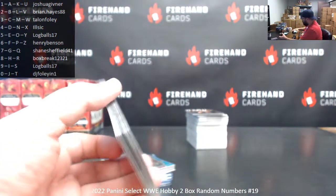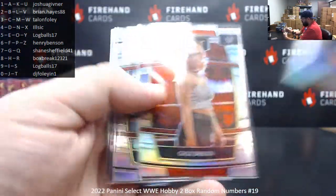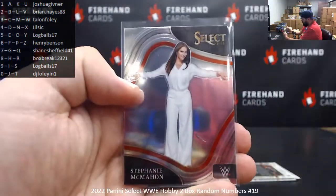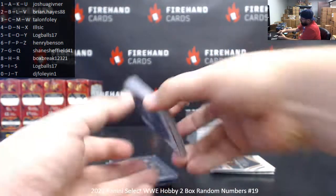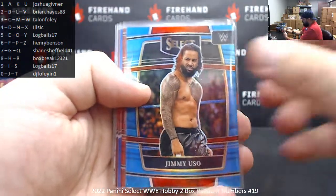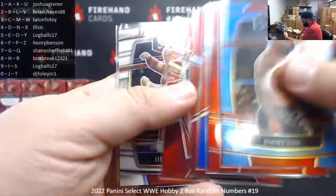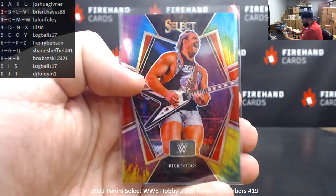Thank you for joining in on the break. Here's what we pulled. Got a handful of top silvers: Charlotte Flair, Gigi Dolan, Alexa Bliss, and Undertaker. Ringsides — high number ringsides: Becky Lynch, Undertaker, Rikishi, Stephanie McMahon. Numbered prisms: the 299 Jimmy Uso, the 249 Humberto, the 199 Wolfgang, the 149 Gene Okerlund and Asuka. Got a white prism of Hulk Hogan to 99, and a tie-dye prism to 25 of Rick Boogs.